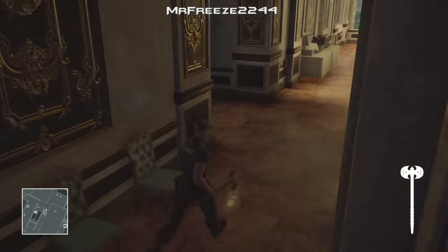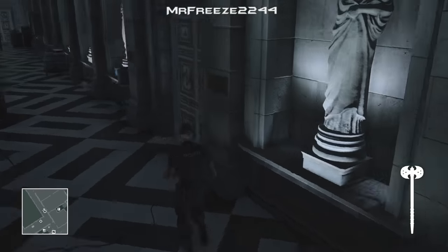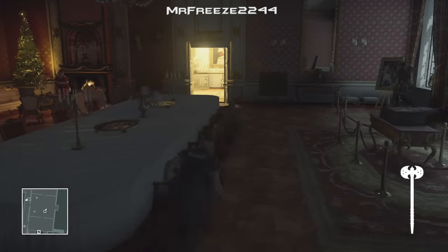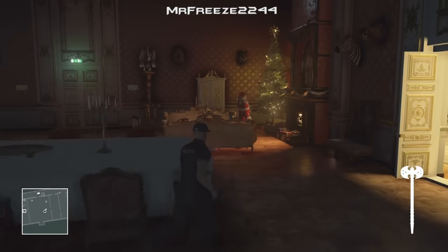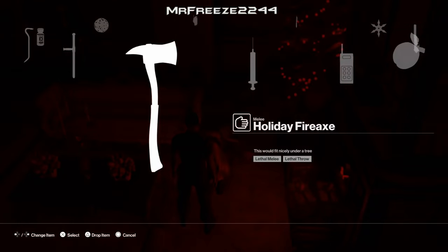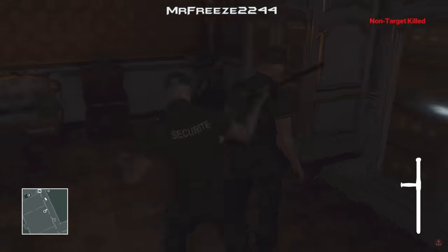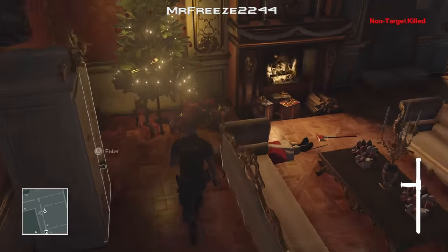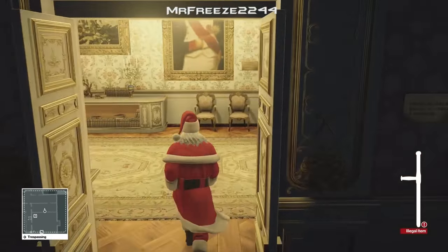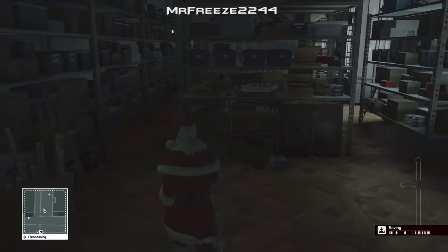We've got four more items and all four of them are going to be in the attic. First of all, once you come through this door and into this section, Santa is going to be in here — this is where I'm going to take another challenge down. Grab the baton that's on the table, pull it out from your inventory, and knock him out. Make sure you grab his crowbar as well — he drops a crowbar on the floor, just grab that. We knocked Santa out with the baton we picked off the table, and picked up his crowbar, then knocked out the other security guard just in case he spots us.